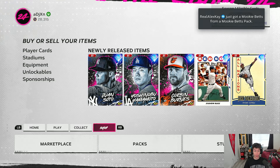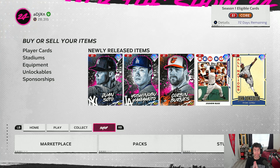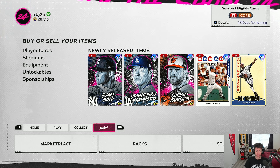We've got some new content, some new cards, including — look — a Diamond 1 Soto, Yoshinobu Yamamoto, and a free Diamond Mookie Betts. I'm curious to see if any of these cards you're excited for down in the comment section.